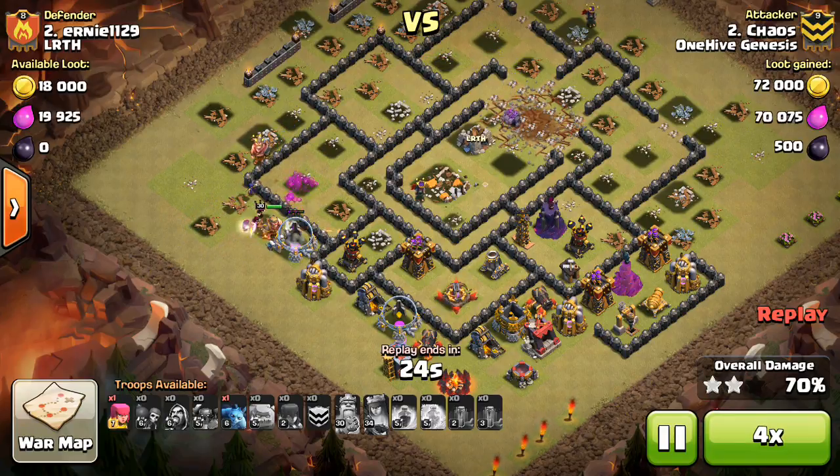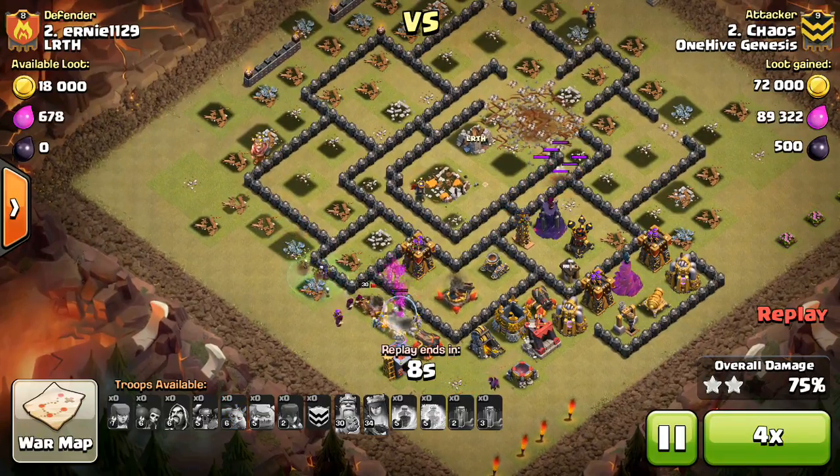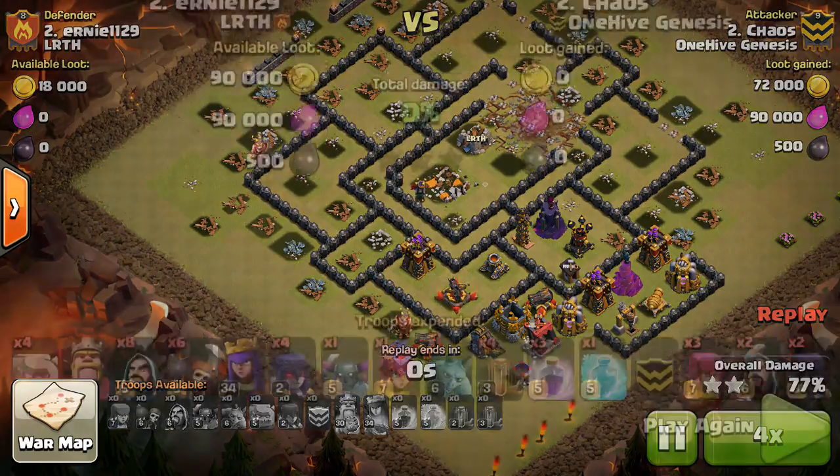We'll fast forward, because at this point it's just them slowly dying out. He drops that Archer down and it gets up to 77%. Nice attack by Chaos.